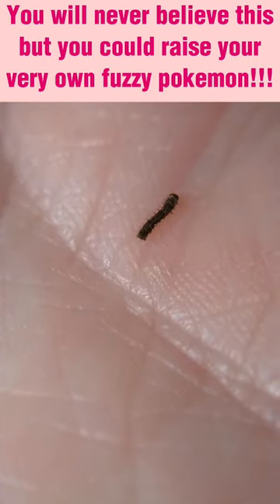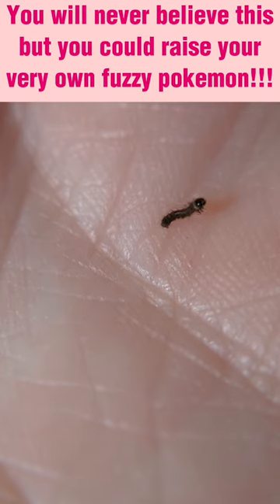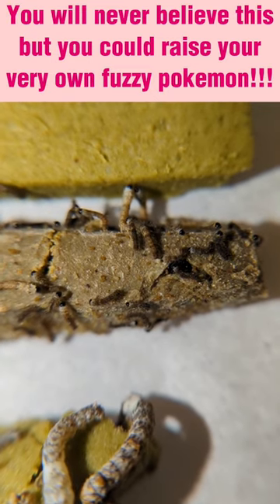If you can believe it, these moths start out as this tiny itty bitty little black caterpillar — and look at his gigantic black nose. The silkworm is raised on mulberry leaves or mulberry chow and has a very specific diet.